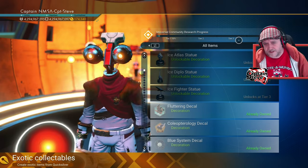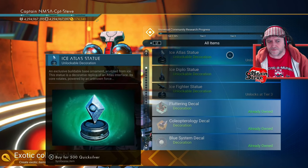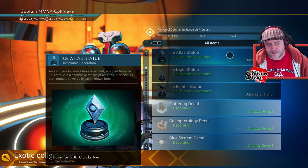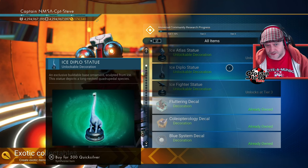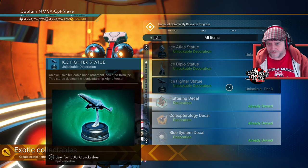How weird's that? So I think that's a bit broken. But anyway, what we've got is we've got this ice statue here. They're all going to cost 500 Quicksilver. We've got the Ice Atlas Statue, the Ice Diplo Statue, and also the Ice Fighter Statue — all at 500 Quicksilver per throw.